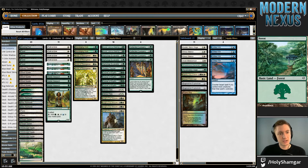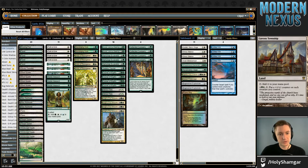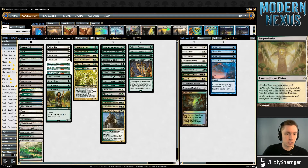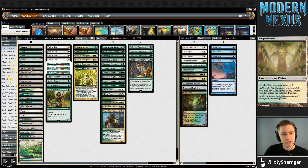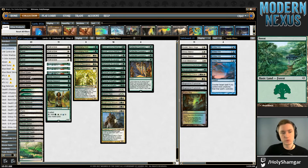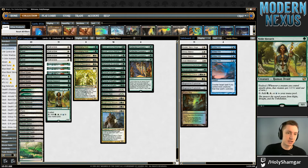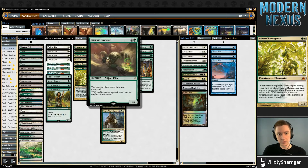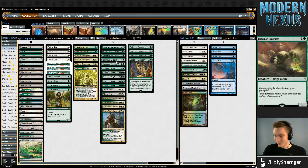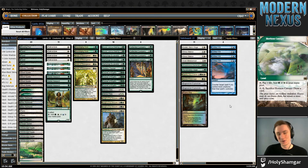In our mana base, we've got those four Ghost Quarters. We also have Gavony Township, which we can tutor up with Knight of the Reliquary if we want. Other than that, we've got seven Fetchlands, four Forests, and two Plains, since we've replaced a Forest with a Breeding Pool. And a couple of Horizon Canopies, which are excellent in this deck. Not only can they do their regular job — when you're flooding a little bit you can sac it and draw a card — but with Ramunap, and even with Ramunap and Azusa, you can really start to draw quite a few cards off of Canopy.